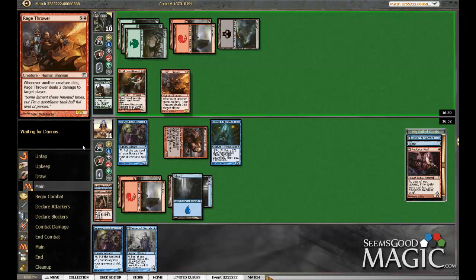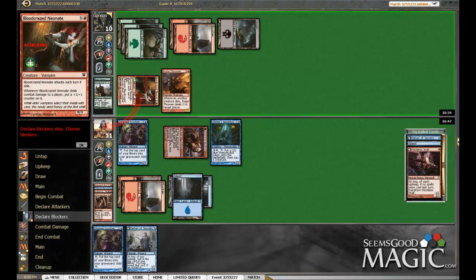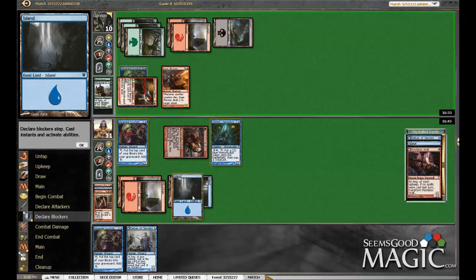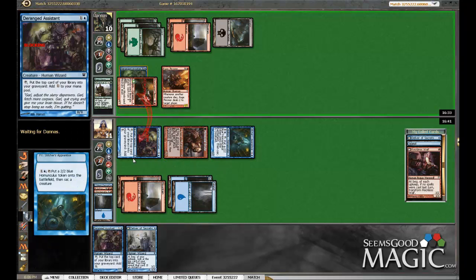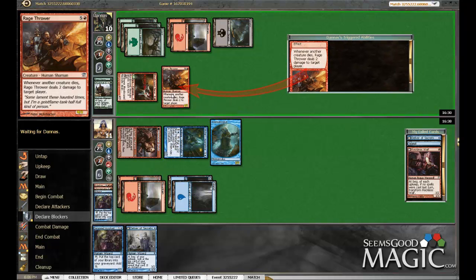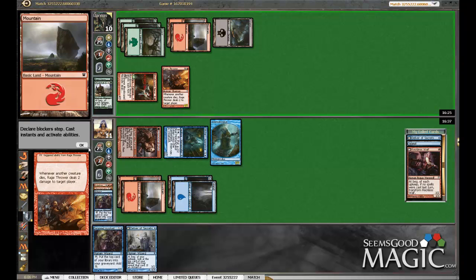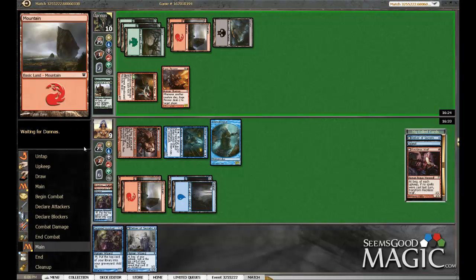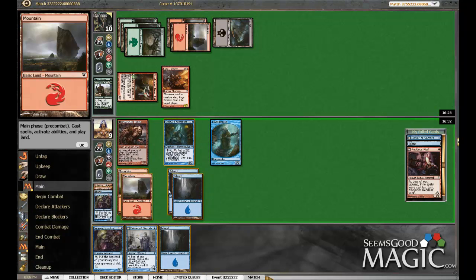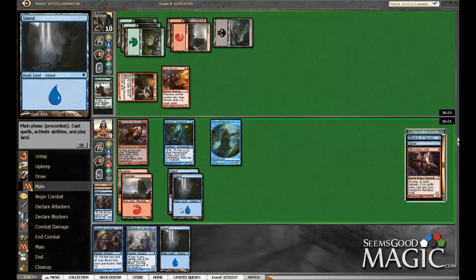Rage thrower - that will be getting bounced. We're gonna be eating two from it, but we're gonna block and sack our guy. It would've been nice to grab a rage thrower for ourselves - nice synergy here. It's in our interest to flashback desperate ravens... actually no, we need to bounce, we need to bounce and get in.